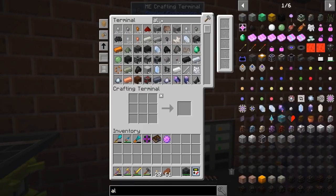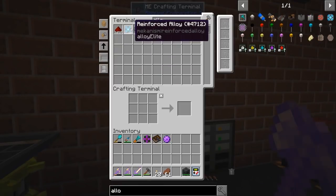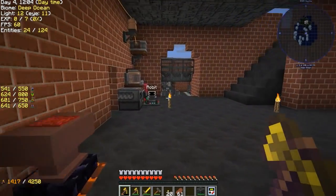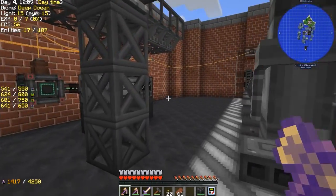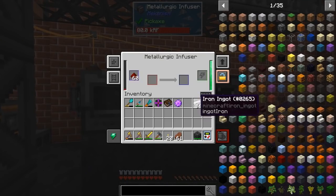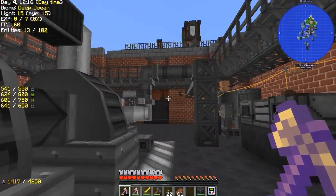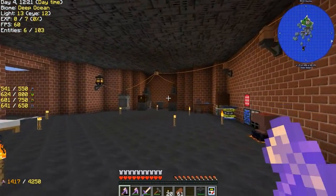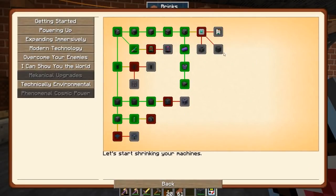Let's go ahead and grab some redstone and some iron. We might also set up our digital miner to start bringing in some other resources as well. Let's let that metallurgic infuser do its job.